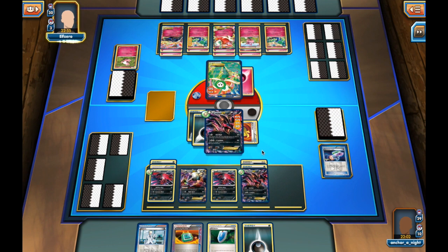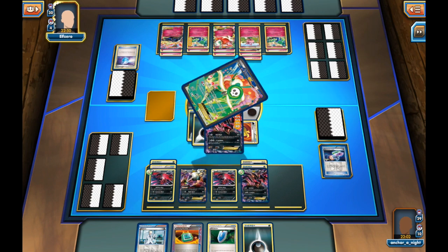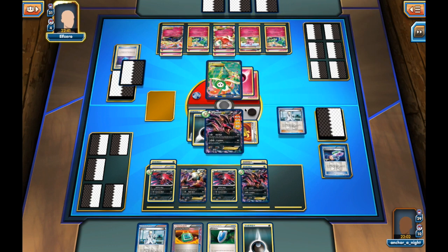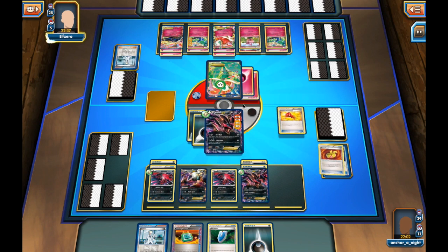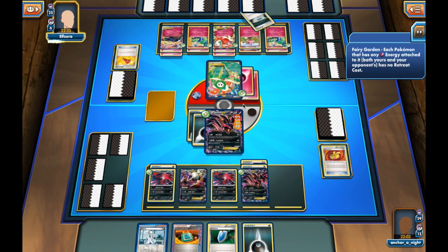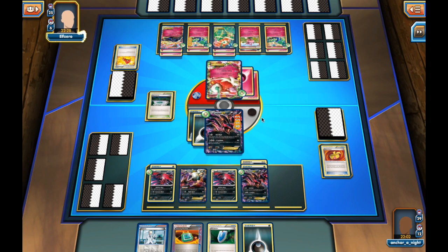My opponent evolves into Aromatisse and starts Fairy Transferring energy off the active Flowgrass, then Max Potions the damage away — quite annoying, moving energy back up to it. All the damage I've done is for naught. Now he's going to Colress for 9 cards, then plays a Sycamore's Megaphone getting rid of two of my Muscle Bands. Finally a Fairy Garden goes down — definitely a huge turn for my opponent.